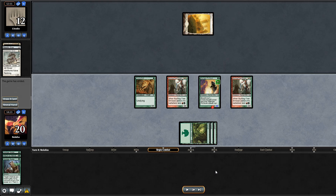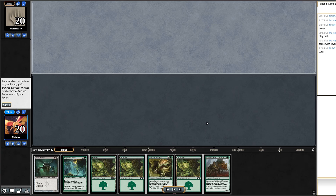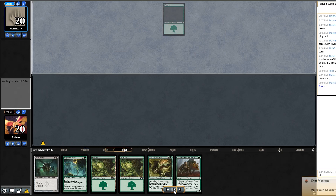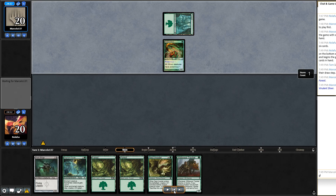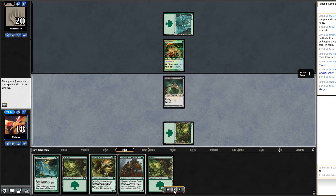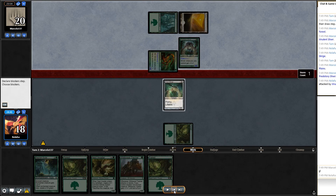Match two: I mull my first opening seven — no one-drops, too slow for an aggro deck on the draw. I keep the six-card hand and bottom a land. They play a Forest and it's Slivers again — match two is also against Slivers. Vault Skirge has been doing well for us so we continue that trend. They play Predatory Sliver off to a good start; I choose not to block and pass back.